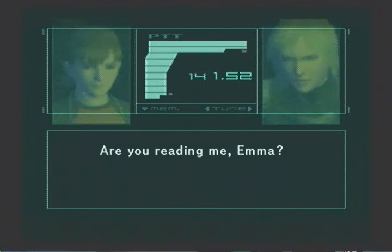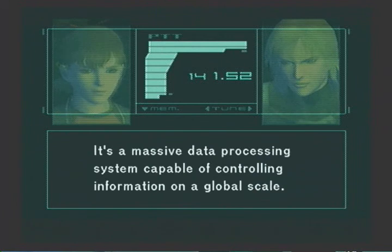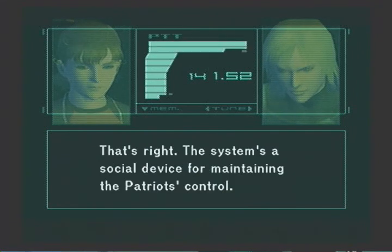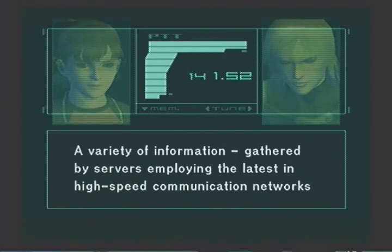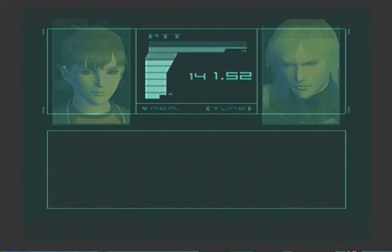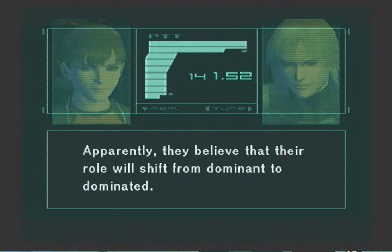Are you reading me, Emma? Yes, loud and clear. The President said that Arsenal Gear was the Patriots' key to supremacy. What exactly is it? It's a massive data processing system capable of controlling information on a global scale. That's right. The system's a social device for maintaining the Patriots' control. In this day and age, information emerges from every direction and is freely distributed, and the speed of this circulation process is accelerating on an almost daily basis. The Patriots seem to be afraid of this development — apparently they believe that their role will shift from dominant to dominated.